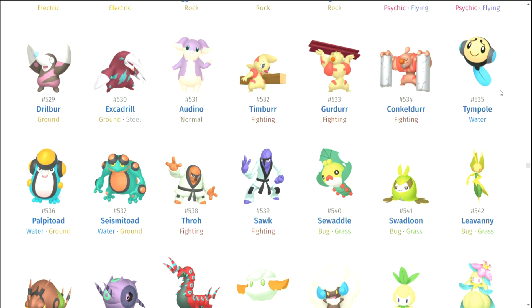Timburr's line is kind of bad — Timburr, Gurdurr, Conkeldurr. I never noticed their names are similar. Palpitoad and Seismitoad — Seismitoad actually does look pretty cool. That's a pretty cool shiny. Throh and Sawk — they need to be better. Swadloon's family is okay.